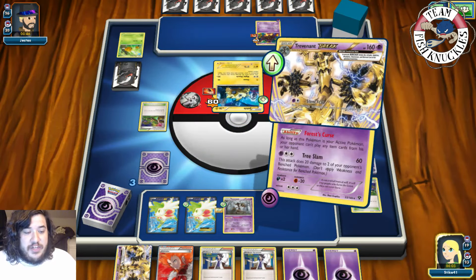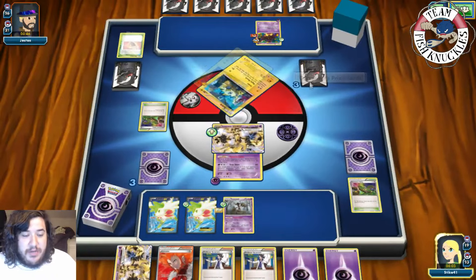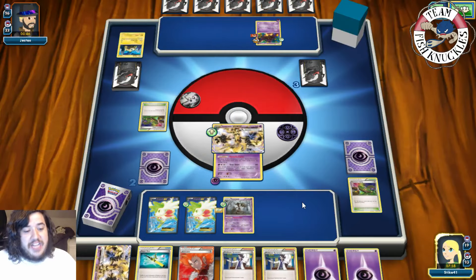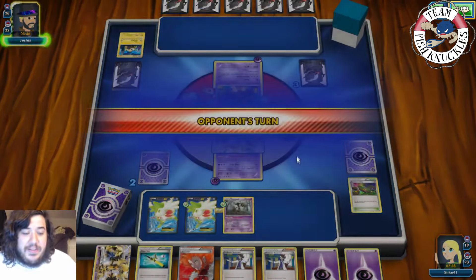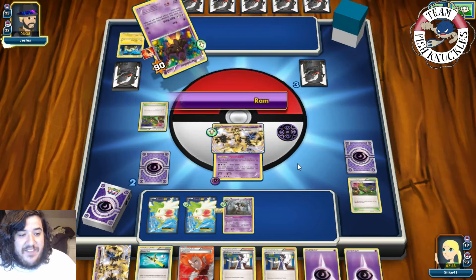We use Solid Fear for 30 — wait, is that a knockout? Yes — the Pumpkaboo does get knocked out! That was my mistake. We take one prize card. I was just really excited — I thought we won the game, but we did not just yet. My opponent draws a card — can they find anything?